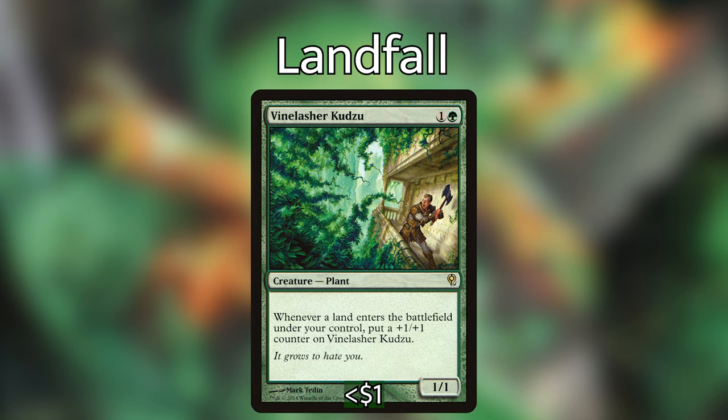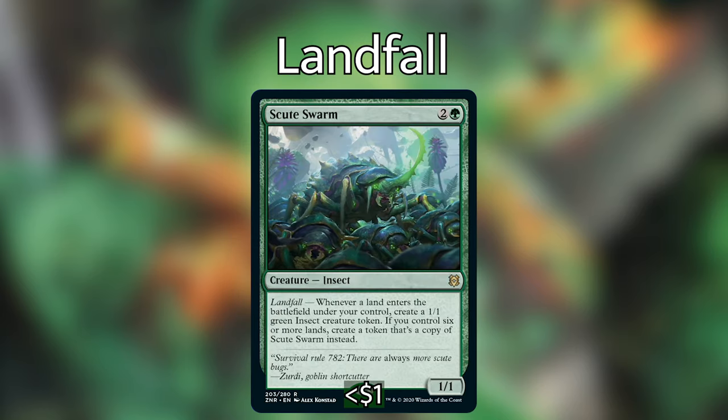Vine Lasher Kudzu, which is 1 and a green for a 1/1 plant. Whenever a land comes into play under your control, put a +1/+1 counter on Vine Lasher Kudzu — it doesn't have landfall on it but it's essentially a landfall trigger. Scootswarm, from Zendikar Rising, is 2 and a green for a 1/1 insect with landfall. Whenever a land enters the battlefield under your control, create a 1/1 green insect creature token. If you control 6 or more lands, create a token that's a copy of Scootswarm instead. So if we're getting multiple lands onto the battlefield each turn, we're going to be able to go nuts and have tons of copies of Scootswarm — a really fun exciting new card.